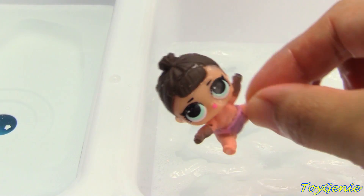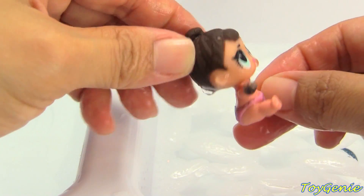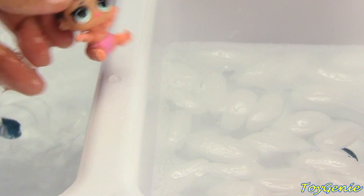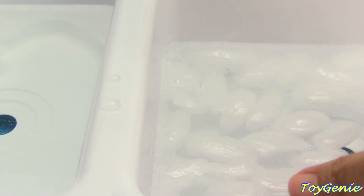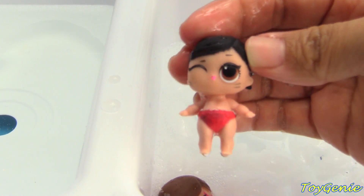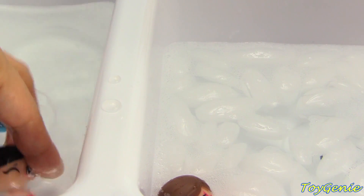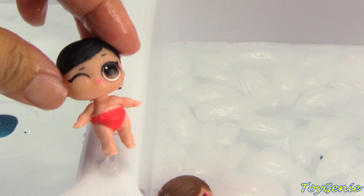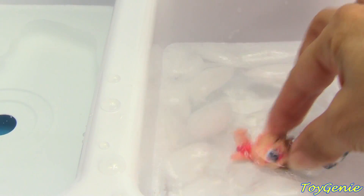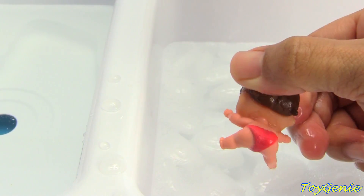Little Fancy gets super dirty — her hands turn black, her diaper turns black. Not so fancy anymore. Little Fanny Mae ends up with some whiskers on her cheeks and a dirty diaper. And finally we have Little Majorette — she's got a star over her eye and a dirty diaper.